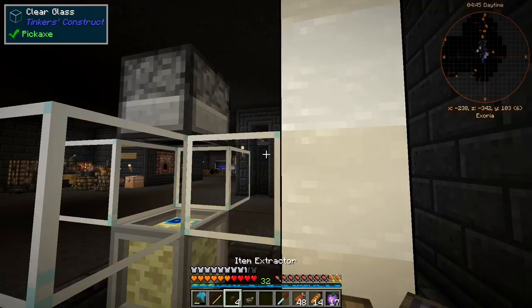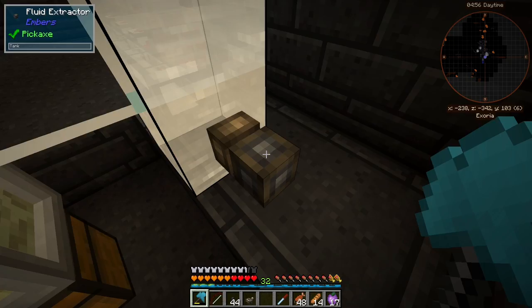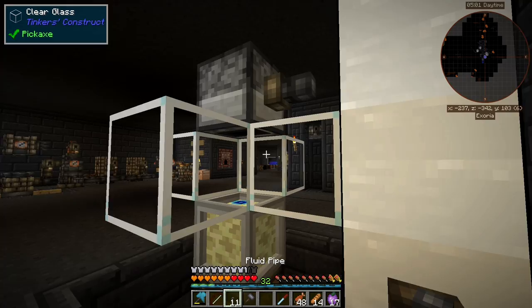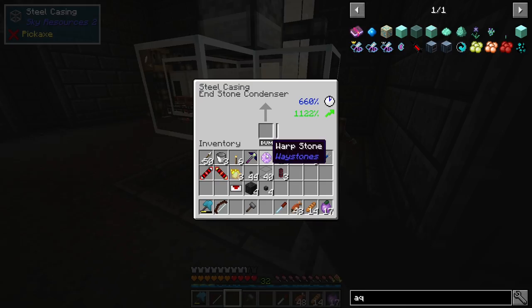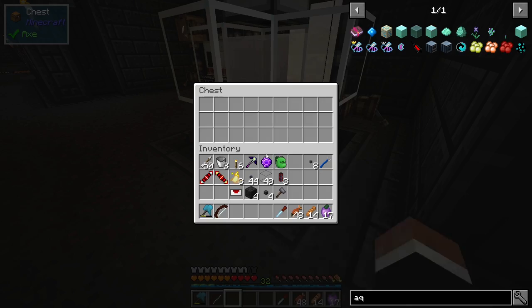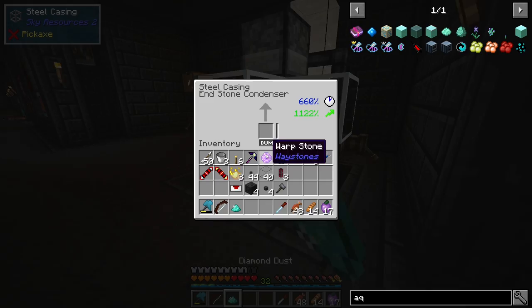I think it would look best if we lose the item extractors and use fluid pipes. There we go — disconnect you again. That's the way we want it. Now we have a buffer of about 80 buckets or something like that.